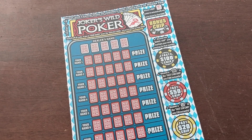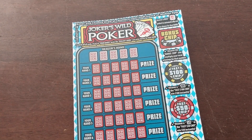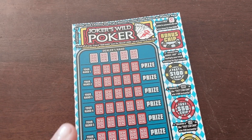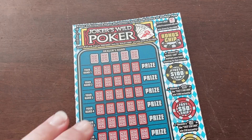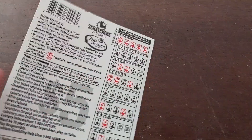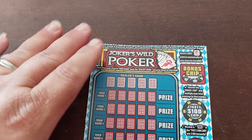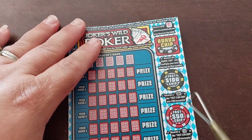Hi guys, welcome back to Big John's Jackpot. We are back with a $5 Joker's Wild Poker Scratcher. We need to scratch off the dealer's hand, then compare our hands — I always have to go to the back to see which beats which and all that sort of stuff. We also have bonus chips over here. Let's do those first.